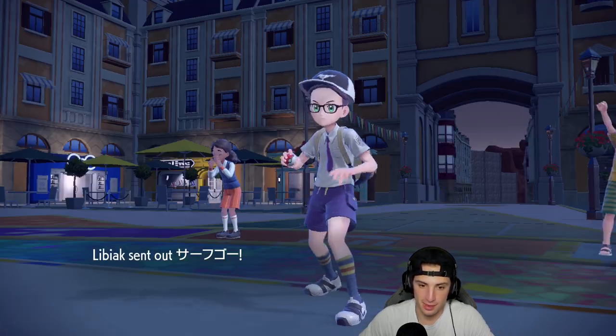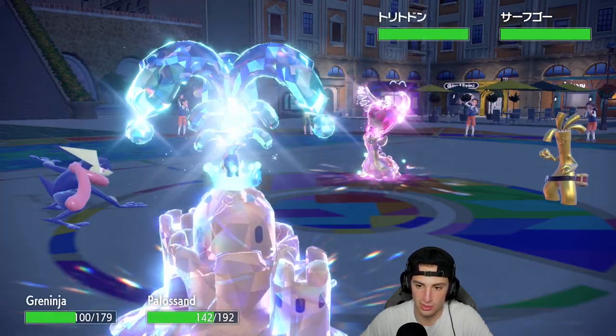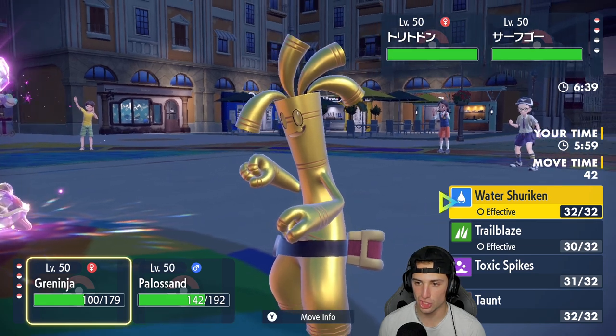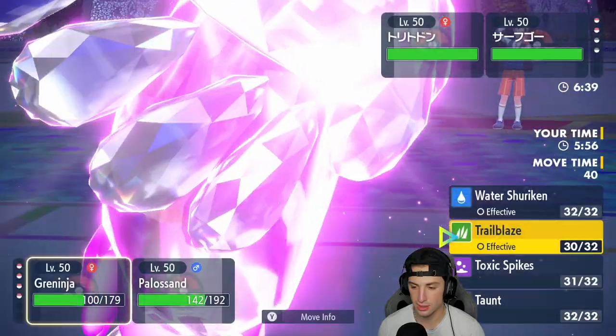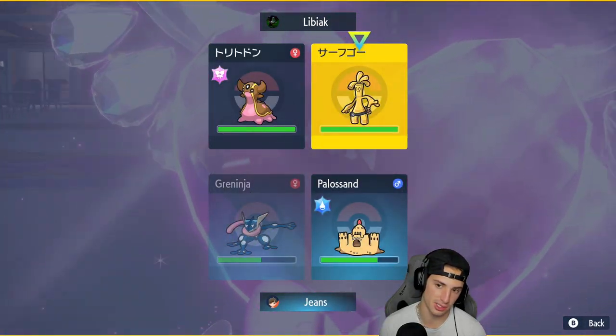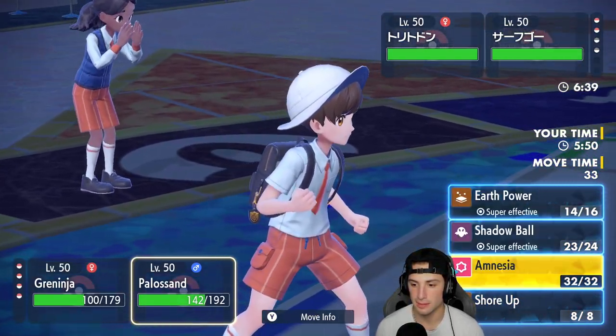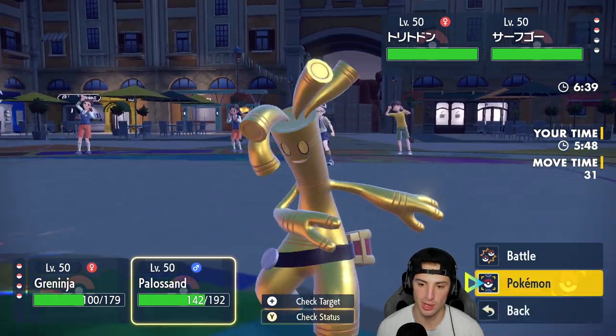Final Pokemon's going to come out here. I might double Protect just so the Yawn goes through. I might just Taunt this thing in case it wants to go for Nasty Plot - I cannot allow that. But they're going to wait for me to go to sleep. Do I hard swap here?